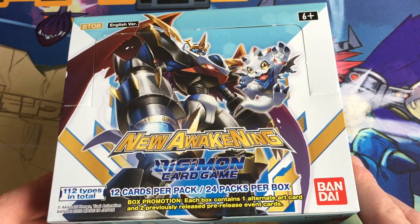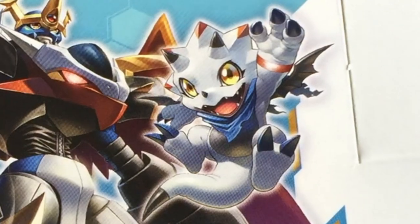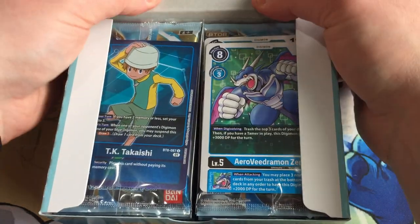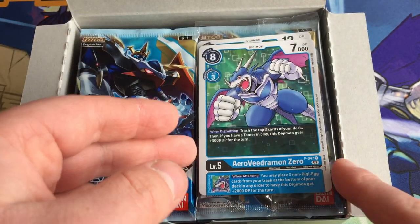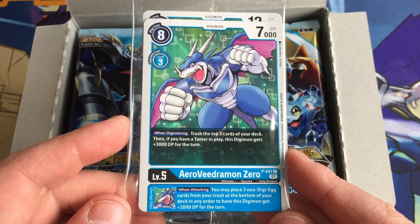The poster boys this time around are Imperial Dramon Fighter Mode and Gammamon from Digimon Ghost Games. It's mostly Season 2, but with a little bit of Ghost Game thrown in as well, so I'm pretty happy with that. The box topper is TK in his Digimon Season 2 style, which is pretty cool.